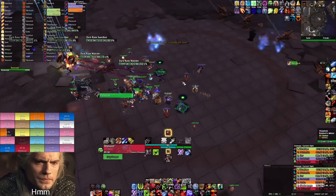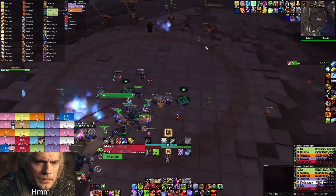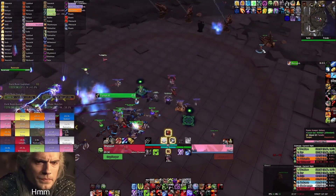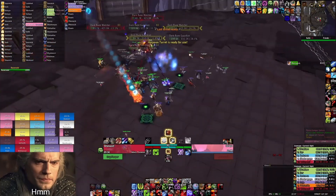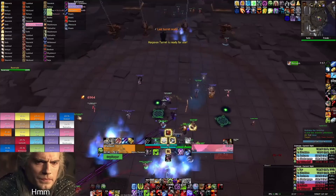In phase 1, the boss will sporadically target random raid members with fireballs that will sometimes leave a blue patch of fire after contact. It deals a decent amount of damage, so unless you want to make your healers very angry, move out of it as soon as possible.